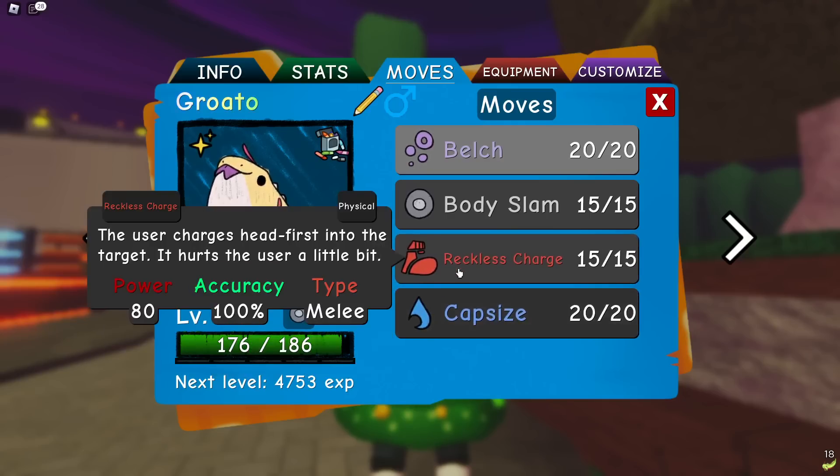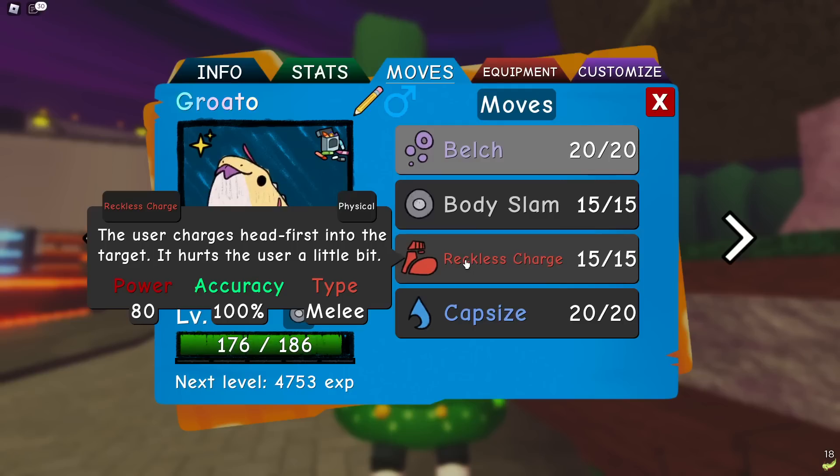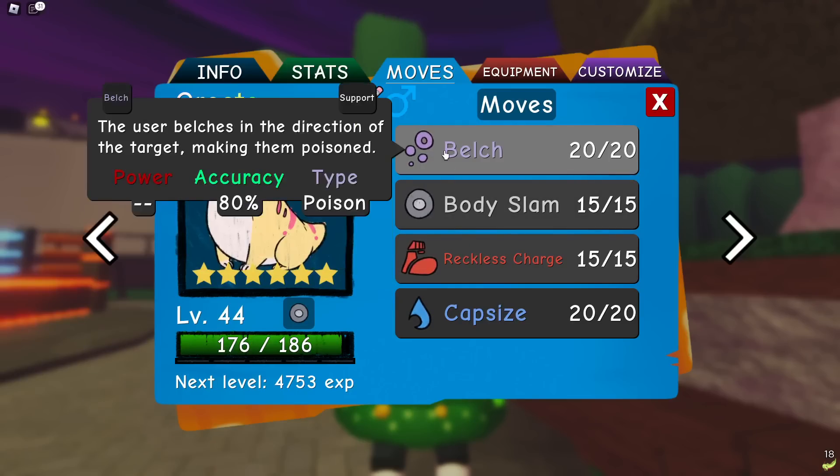I have Belch, Body Slam, Reckless Charge, and Capsize. You could run Meditation over Reckless Charge, but I never see any reason to run Meditation because they can just switch in a melee attacker and then suddenly you meditated for nothing and you're forced to switch out. Like, if I meditate and they go to Henchim, what did I accomplish? I'd rather Belch. Belch paired with melee coverage is nice because you can guarantee poisons — metal types are not going to want to stay in, unless it's Metal Itra.